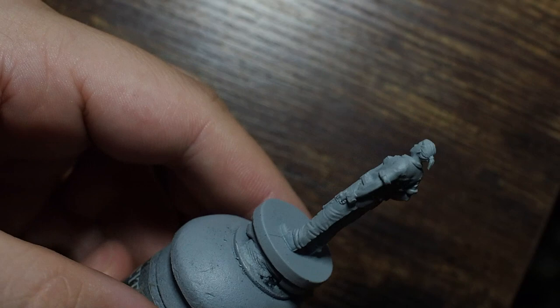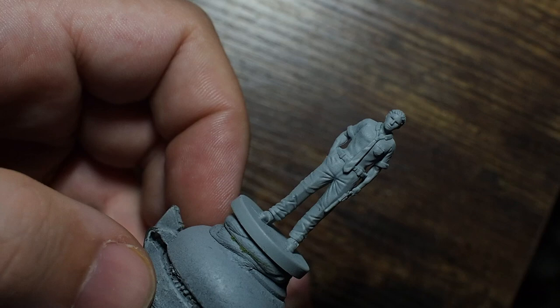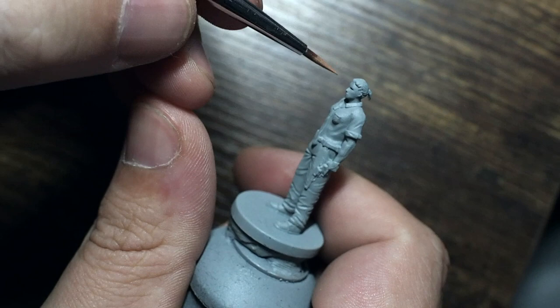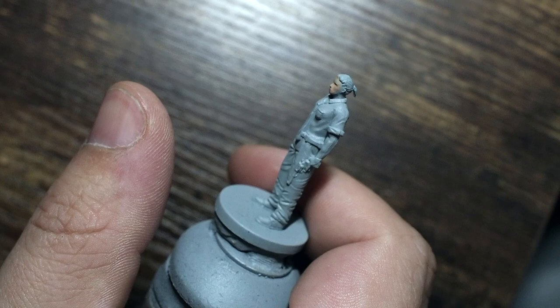Hello my friends and a very warm welcome back to my painting channel. In this video we are going to be painting Ben Bertolucci from the Resident Evil 2 board game. He's a side character from the video games - a reporter with a bit of a nasty end if you've played the game. We're going to paint him as close to the original game colors as possible.